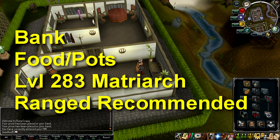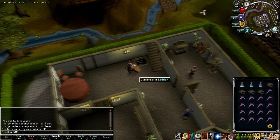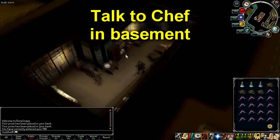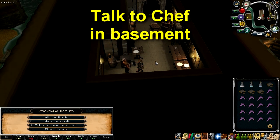If you want an extra reward after the quest, I would recommend banking at this point to get enough gear and food to defeat the level 283 matriarch from the quest. I'd recommend using a range setup but any gear is fine as the fight isn't that hard. Once you're ready, head to the basement in the house and talk to the chef, who will tell you about the matriarch and will ask you for its skull.